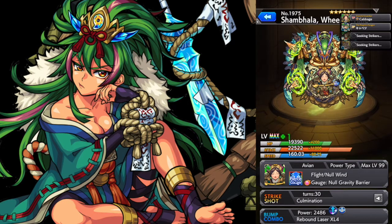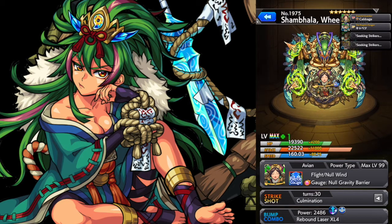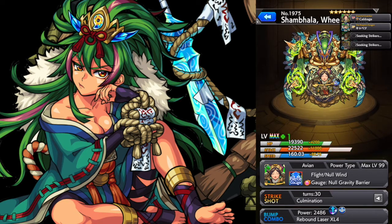Looking at the bump combo, she's got the Rebound Laser XL — she's the first character with the XL version. But since she has a power type, the strength of the bump combo goes down to the regular attack level, so it would be the same as Izanami. But since it's XL, the lasers would be much more thick, so it'll hit more guys and also have better chances to get into weak points. Still pretty powerful if you can get it all stacked up on top of itself.